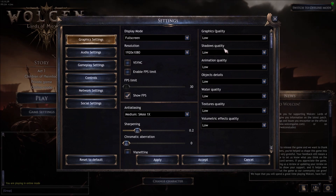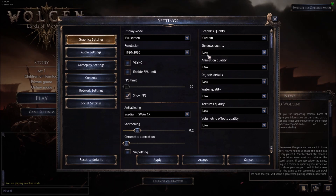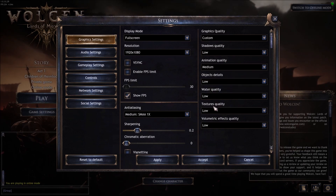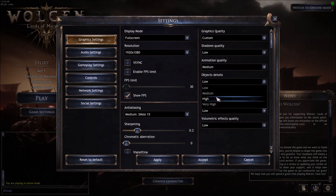Shadow quality: this one is really important — about 3% FPS gain for each bracket, so put this at Low; it will help you a lot. Animation quality: you can go Medium to High; there's only about 2 FPS difference per bracket, so not a huge deal. Object detail: about 2% per bracket as well, so you can easily go with Medium there.